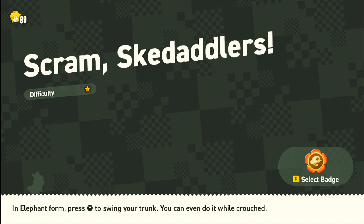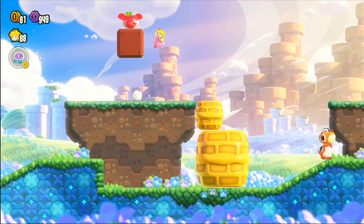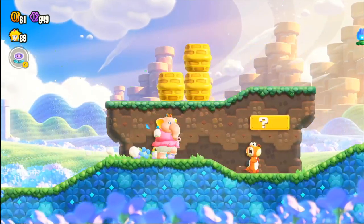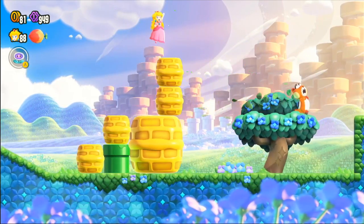Once you are over here, let me show you what needs to be done to get all these unlimited lives. The first step is that if you have an elephant form you need to get rid of it, because this trick is harder in elephant form. So let me get rid of it right now.